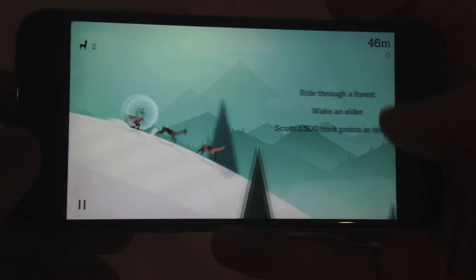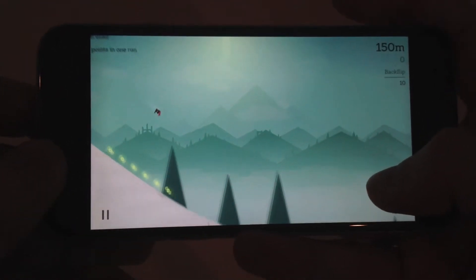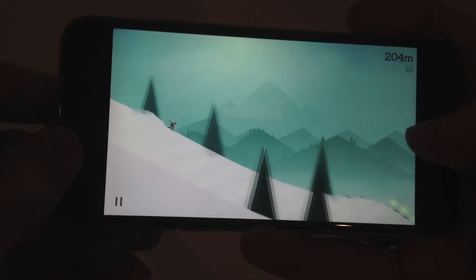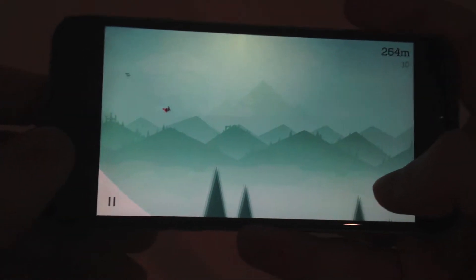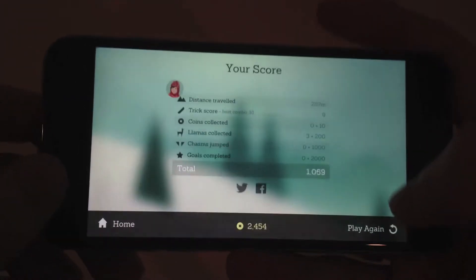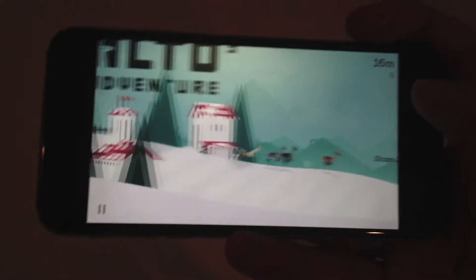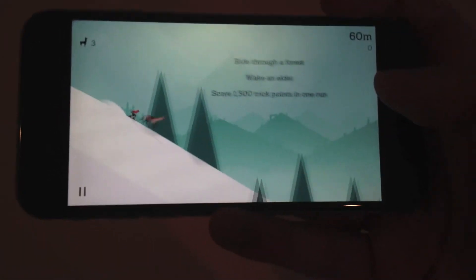I'm now level 9, so I have to ride through a forest, wake an elder, and score 1,500 trick points in one run. That should not be too difficult to do. It gives you a breakdown of what happened — pretty much nothing happened that run because I crashed pretty quickly. This game is different from other games where you're on a board like this. It seems like it's a little bit more difficult to do two backflips in a row, and I'm not really sure why they've implemented the physics the way they have, but it's still fun nonetheless.